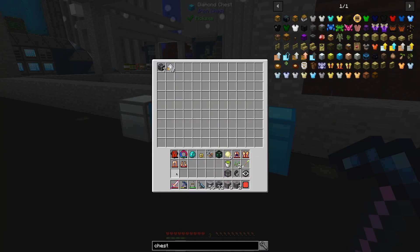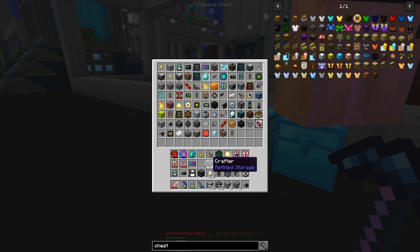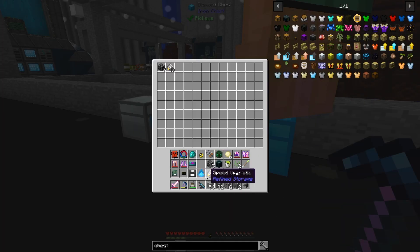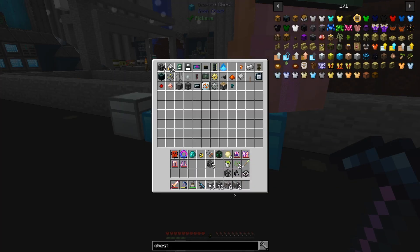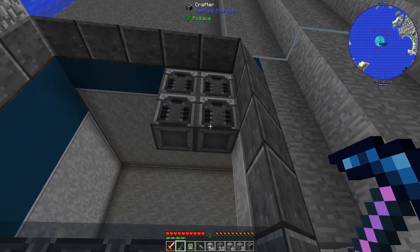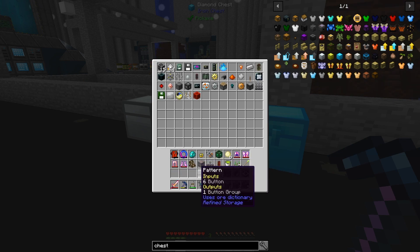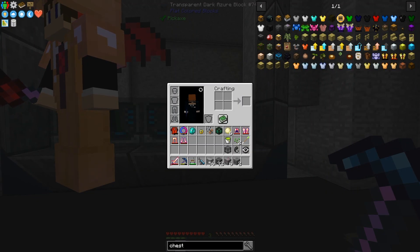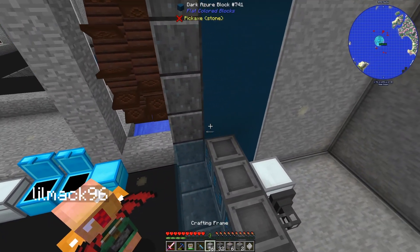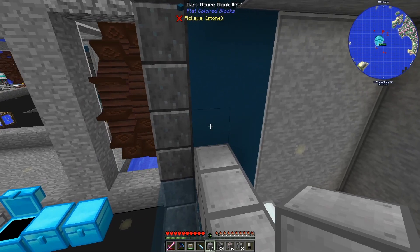So that's the idea for today. We have to get enderpearls — that's mainly what's holding us back. We're going to put the frame on here. We need to put it on here, constructing the outer frame of the new crafter.